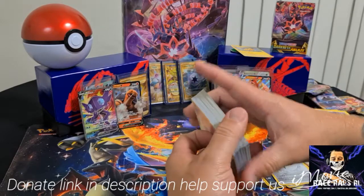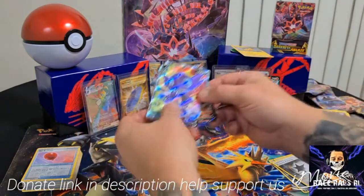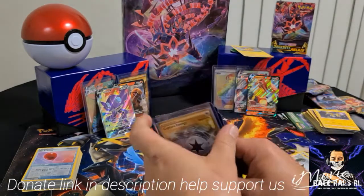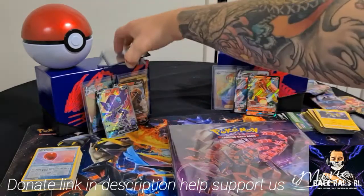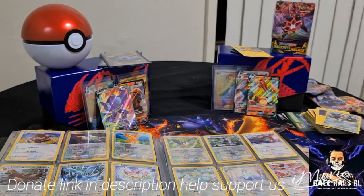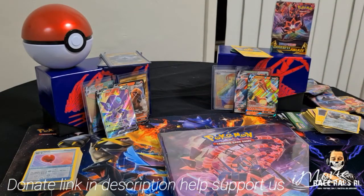Not bad cards overall — we've got some nice reverse holos we can probably throw in the packs. Make sure you check out the other videos on my channel, check out the Elite Trainer Boxes, and check out the promo packs to see if they're worth opening. Darkness of Blaze is obviously the best — these are my four goldies here. This is my binder, I've nearly filled it — just going to see if I've got any holos to go in. I've nearly got the whole set, just need that Charizard and a couple of others.